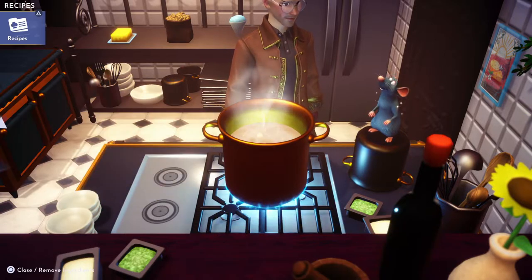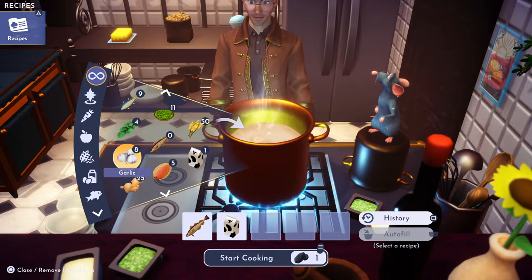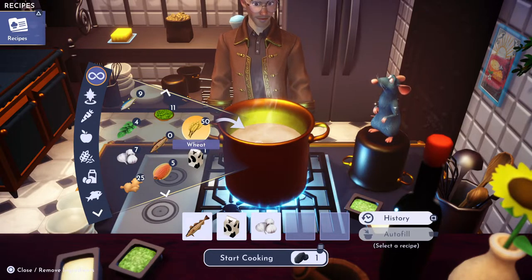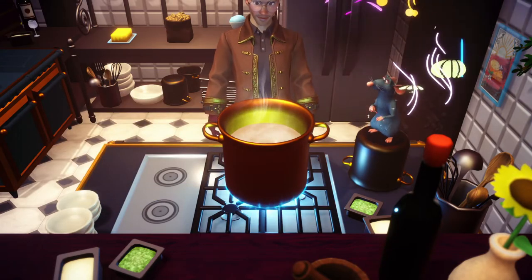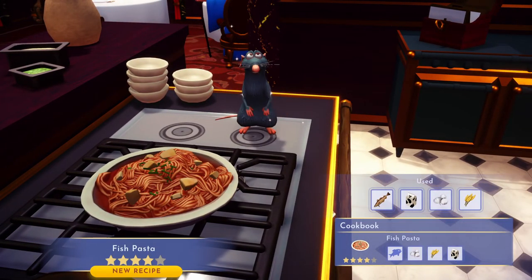We're gonna throw in the milk and one garlic, which I got from picking it at the Forest of Valor. Then we're gonna throw in one wheat, which I got from Goofy's stall at Peaceful Meadow. Fish pasta — very nice!